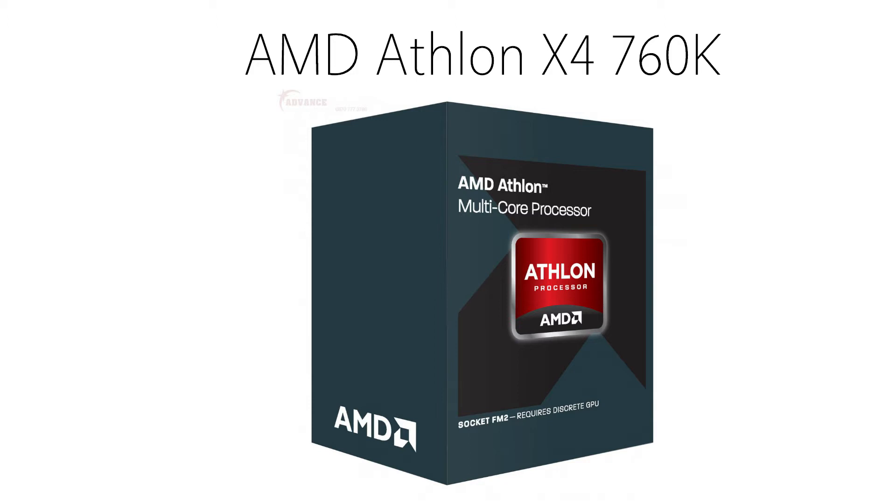For the processor, I chose the AMD Athlon X4 760K. It's a quad-core processor clocked at 3.8GHz, and this is a K series processor, which means it can be overclocked to well over 4GHz if you have an aftermarket cooler. But if you don't plan on overclocking or don't know what that is, it's still perfectly fine at stock settings. If you do want to pay a little extra for an aftermarket cooler, I'll leave a link in the description. The Athlon X4 760K will run you about $90.